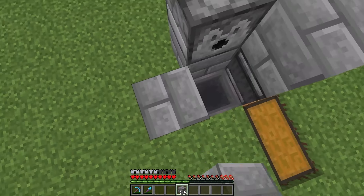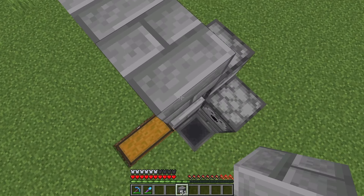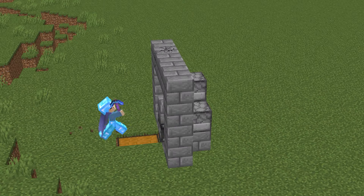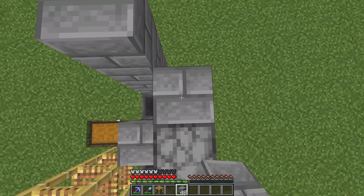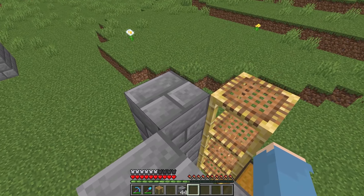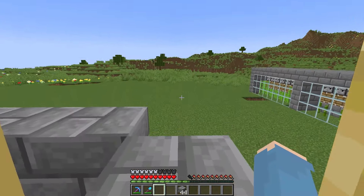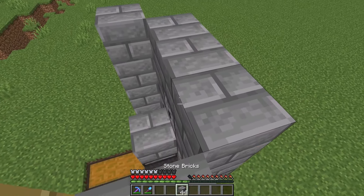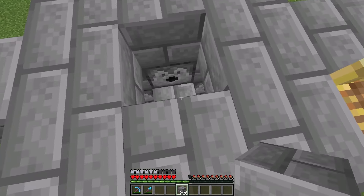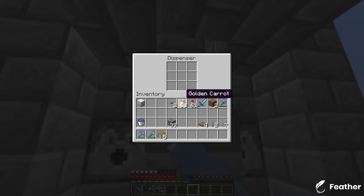Now put a block right here, and some more blocks right over here. Now mine these three temporary blocks and place some right over here. Now you want to make a shape around the hole like this. Put lava in this dispenser, lava in this one, and water in this one.